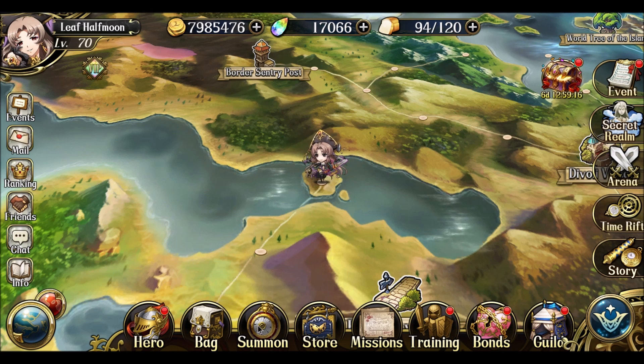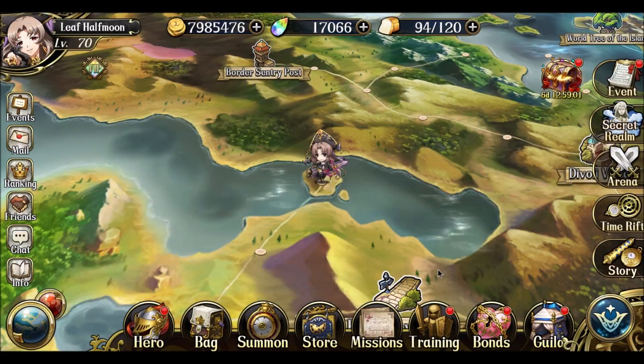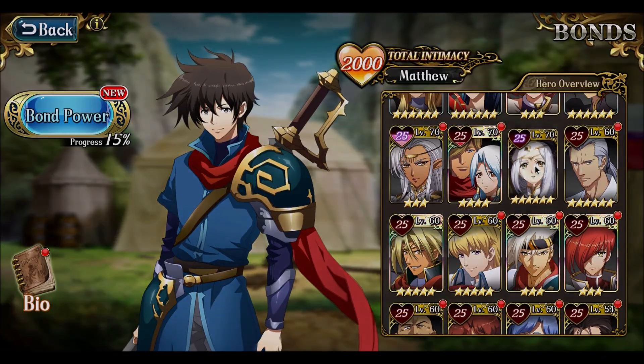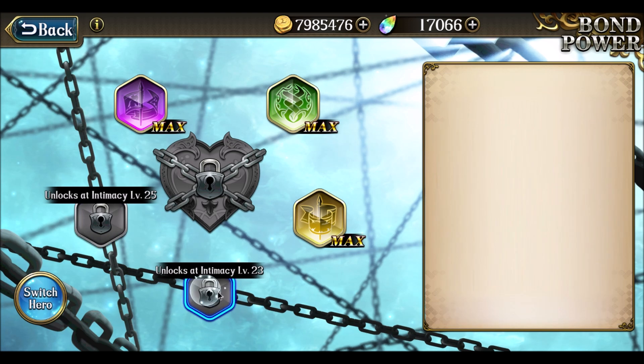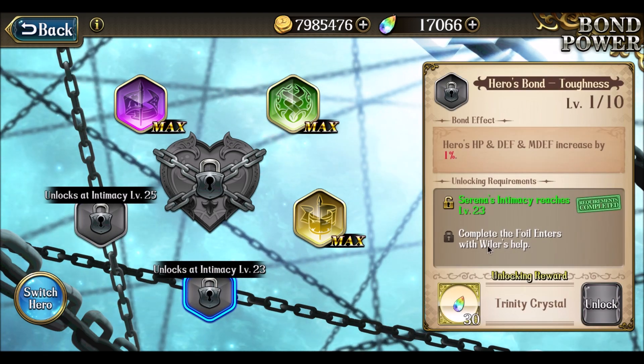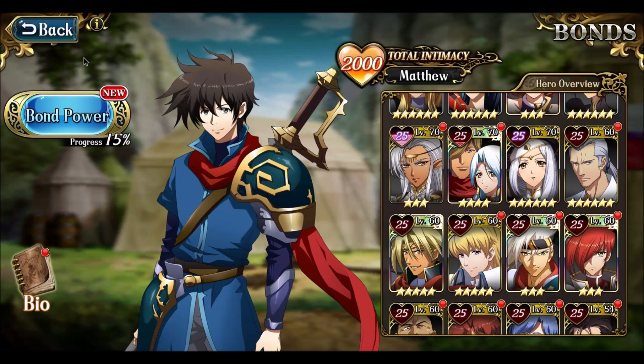So for this week, a focus summon banner came out. I mentioned last week I wanted to actually work on this one, mainly just to get Wyler. I don't intend on using Wyler, but I do need him for certain bond requirements — specifically for Serena here. Serena cannot unlock her defense banner, and as a tank she kind of needs it without Wyler's help.